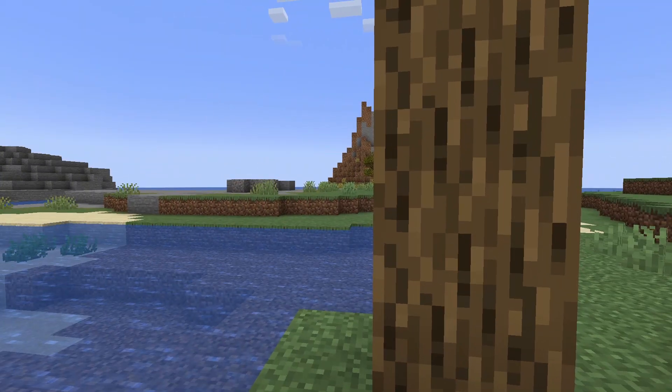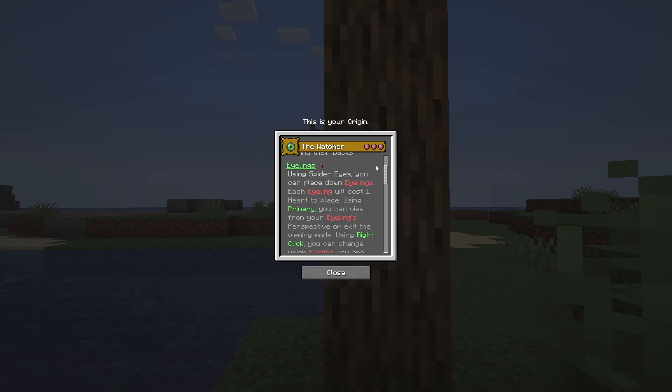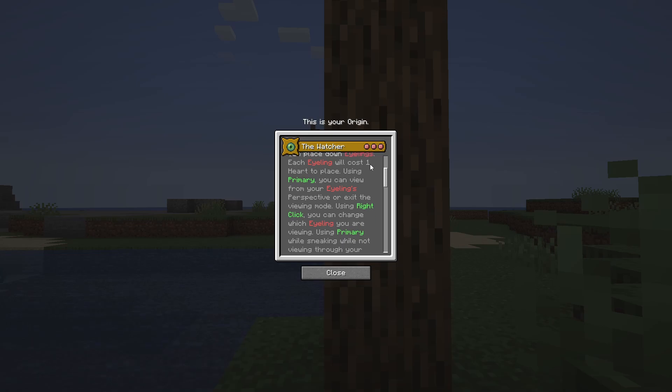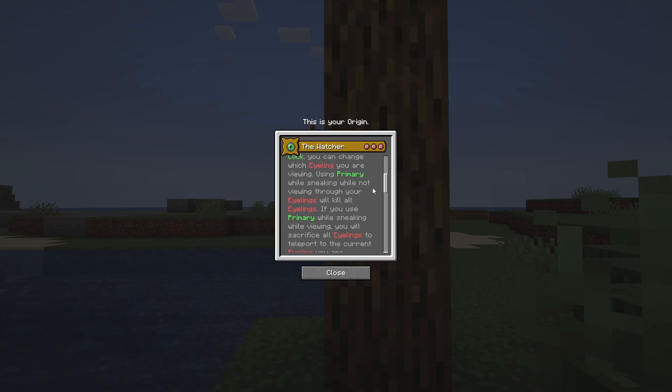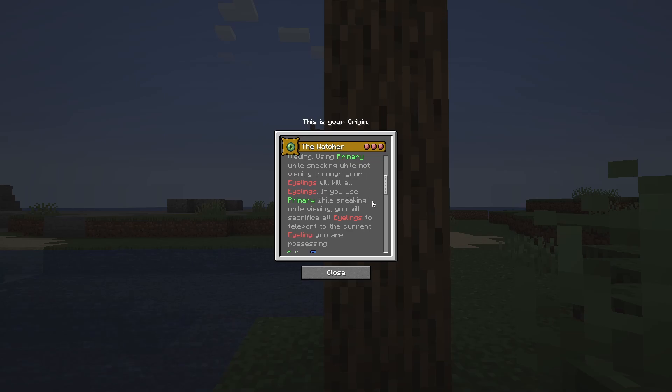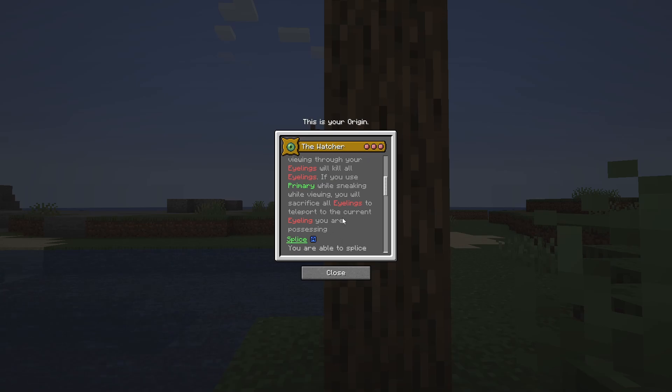For the first power, we have Eyelings. Using spider eyes, you can place down eyelings. Each eyeling will cost one heart to place. Using primary, you can view from your eyeling's perspective or exit the viewing mode. Using right-click, you can change which eyeling you are viewing. Using primary while sneaking while not viewing through your eyeling will kill all eyelings. If you use primary while sneaking while viewing, you will sacrifice all eyelings to teleport to the current eyeling you are possessing.